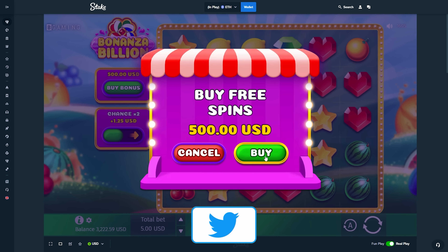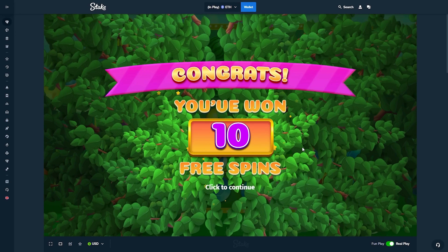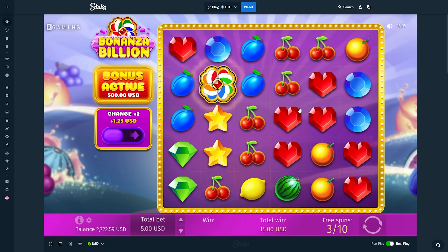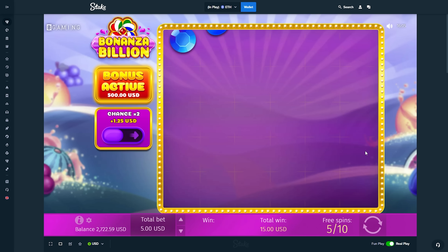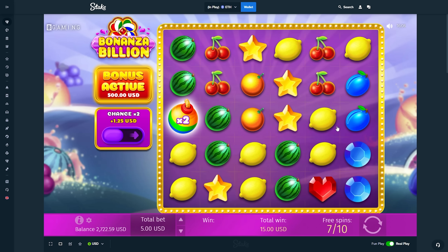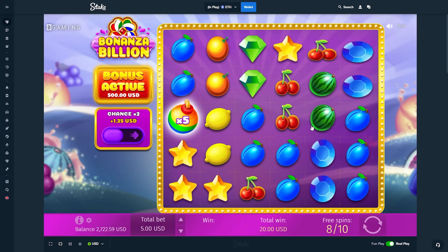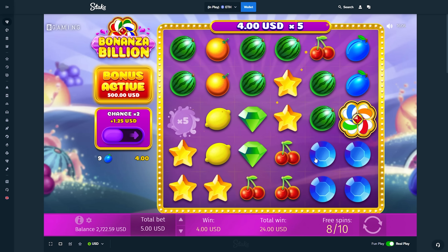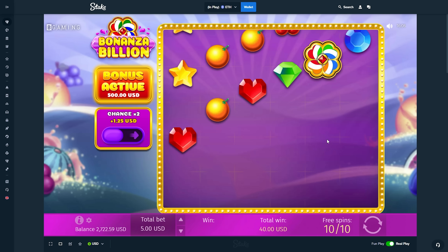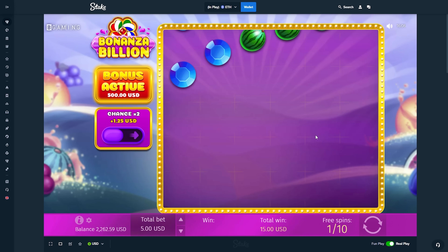We're here on Bonanza Billion, jumping straight into it. For those who haven't seen this slot, the top symbol is the green diamond — that's what we need. A hit is also nice, we'd like to see any connection because so far we've made 15. There we go, at 20 bucks. Another 5x hit at 40. Two or three spins remaining — not really what you want from your first bonus. That is horrible, 40 so far. Sweet Bonanza is definitely the winner already.